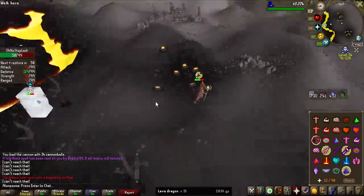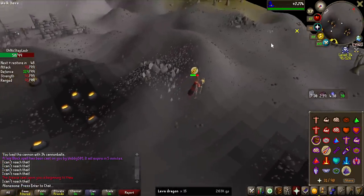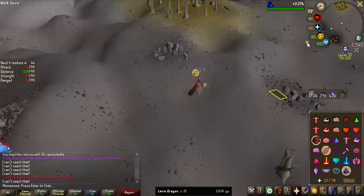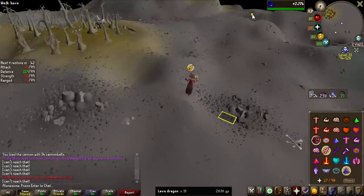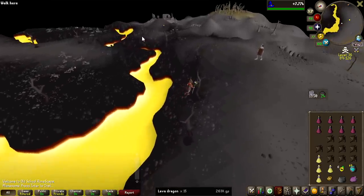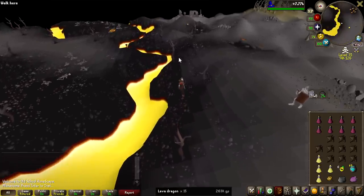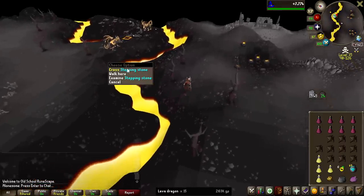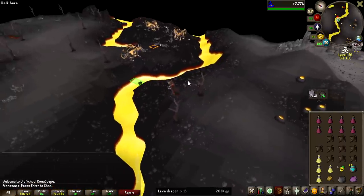We got the freeze. Am I actually getting a gap? They splashed twice! No way am I actually getting away from this — that would be hilarious. And we're out! From just doing the first 15 kills, I got a good feel for how effective the cannon is. In like 150 cannonballs, it hit about five times, so I am just not going to be bringing it anymore. It's not worth the risk.